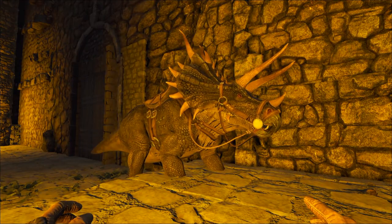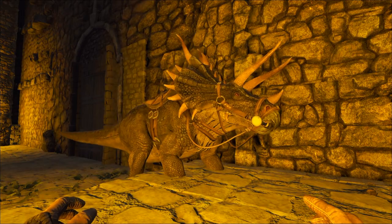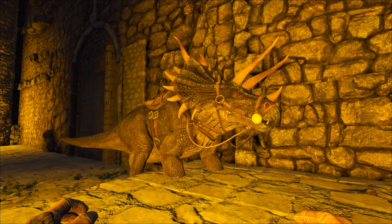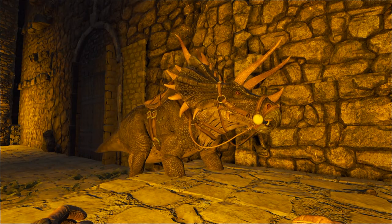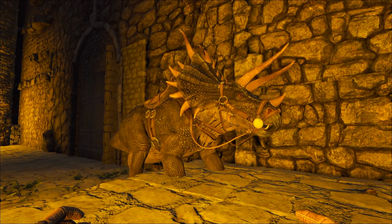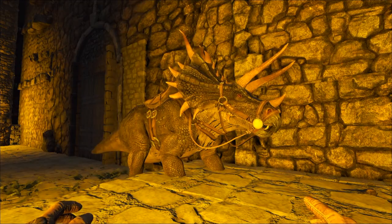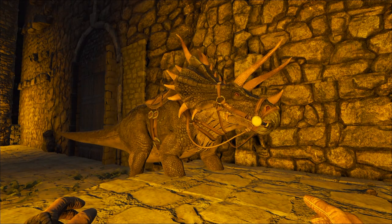Hello and welcome to another episode of Lemur's Corner. I am Lemur and today we are going to be talking about ARK dino leveling and the statistics that go with them. Specifically, we're going to talk about how your dinos get their stats based on their level, how the randomization works both tamed and wild, and all the information that goes with that. We're going to be using a trike very specifically and we're going to claim a level 20 trike.